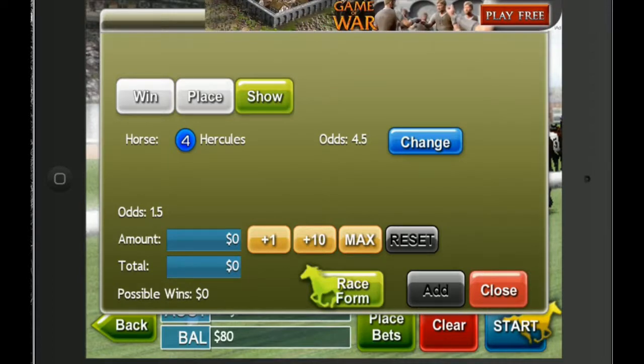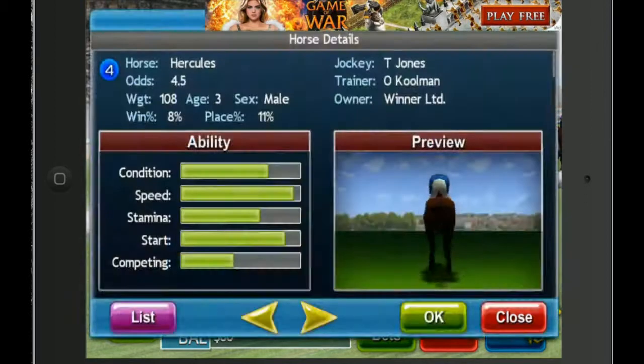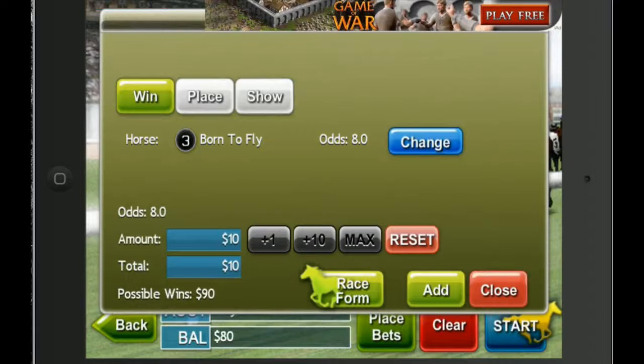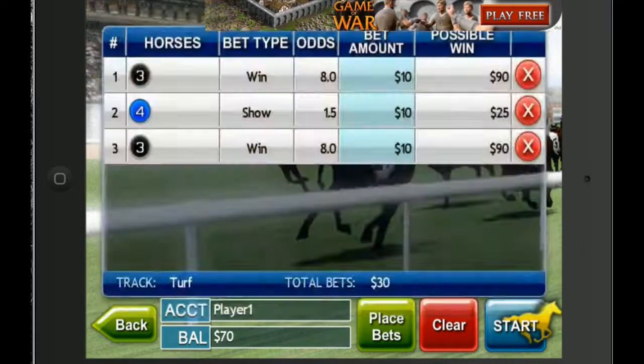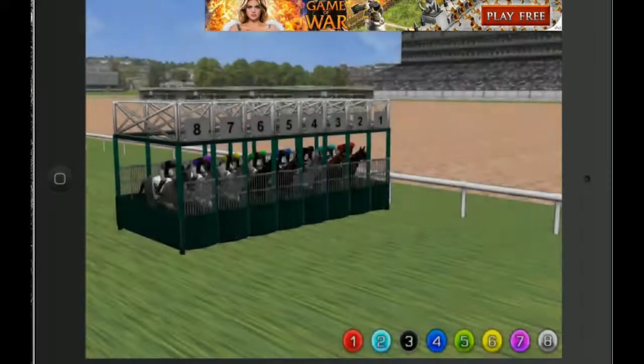Where did my other guy go? Win — change. Born to Fly, okay. Let's make him $10. Add. Reached max bet slips. There they are. Let's start.